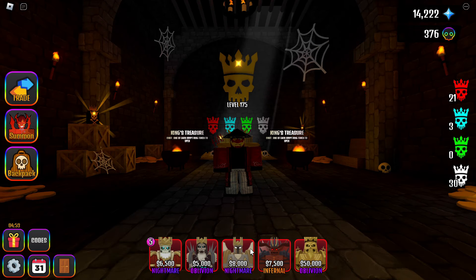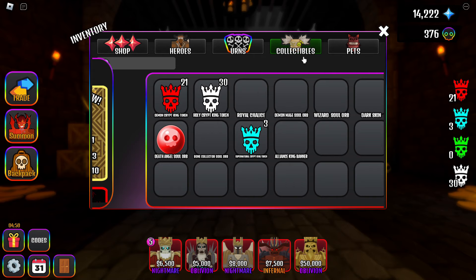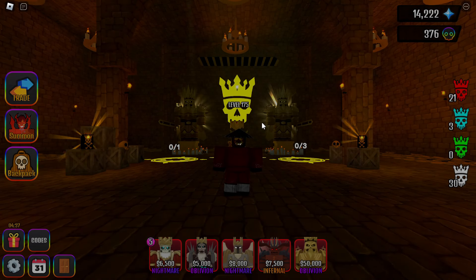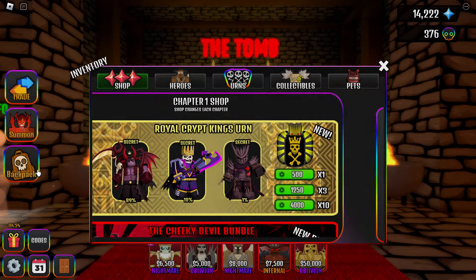After you get a chalice, you can find it in your inventory in the collectible tab. You can equip it or use it. After you press use, you will be teleported to Midas King Crypt. And don't worry, you can use it multiple times.